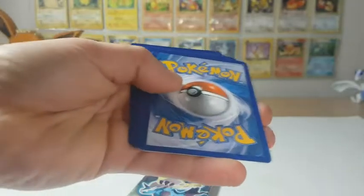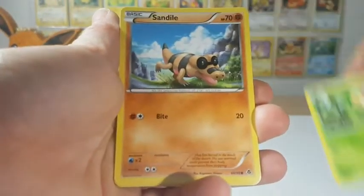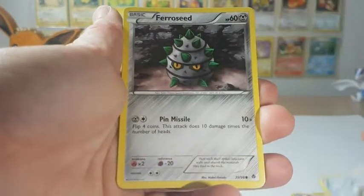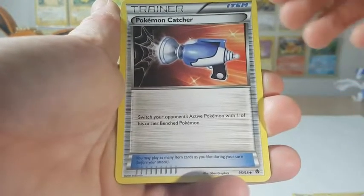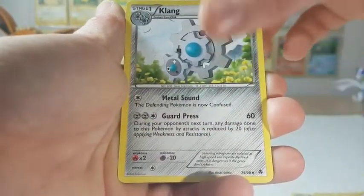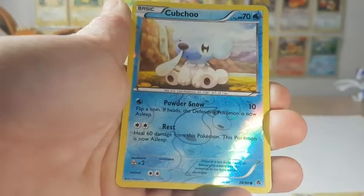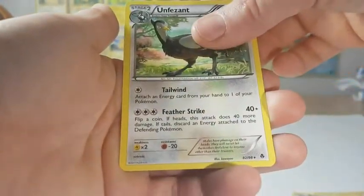There's another code card. Let's dig into our next pack. So this one has a Swadloon, Sandile, Gothita, Pidove, Ferroseed, Krokorok, Pokemon Catcher, a Klang. Our reverse is a Cubchoo, and our rare is an Unfezant.